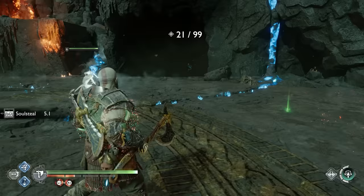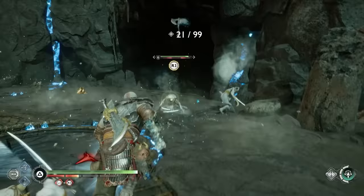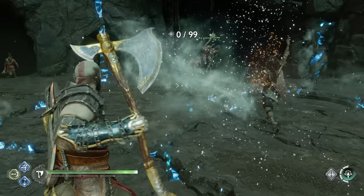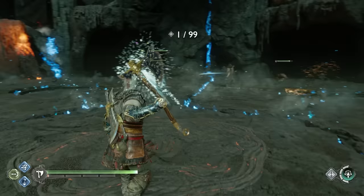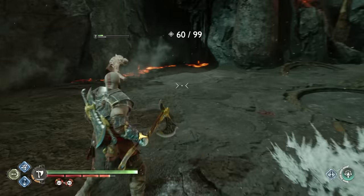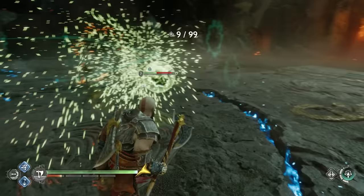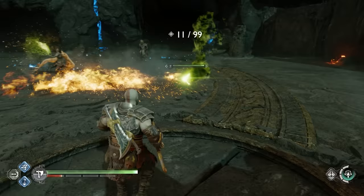The next tip is about weak points for certain enemy types. Most enemies have a weakness you can exploit. For light elves, throw your axe at their face to knock off their mask and stun them. For regular creatures like draugr or any bipedal soldier, aim for their legs — sweeping them off their feet opens them up for tons of damage. For the small wisp creatures that fly around, you can aim where you knock them so they fly into other enemies and explode for a huge amount of damage.